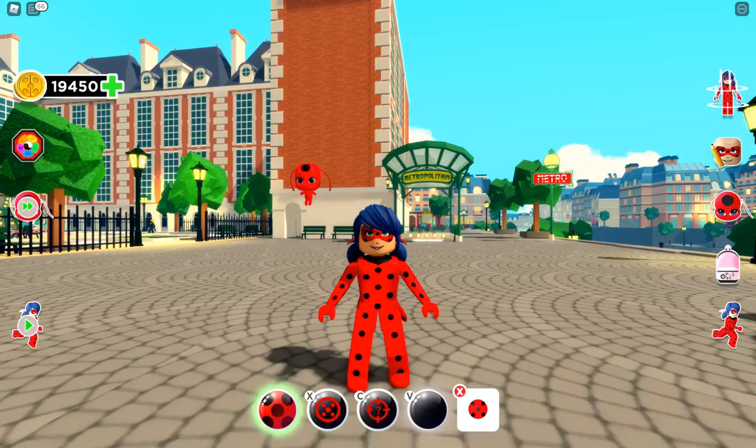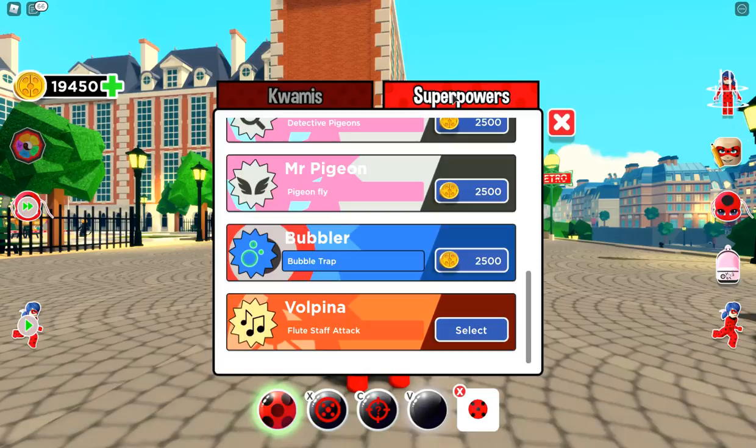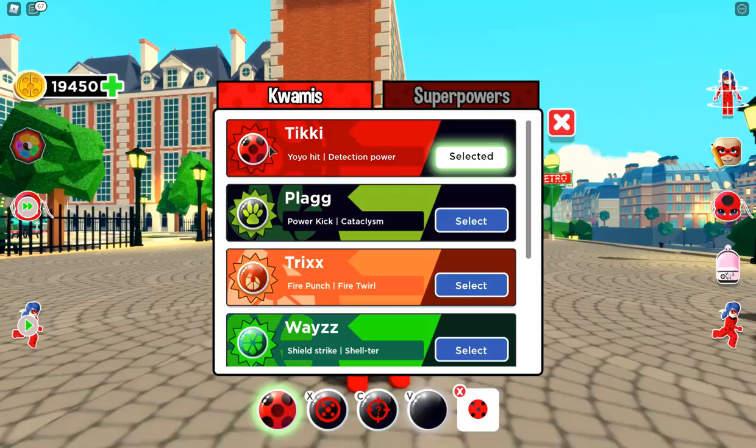Hi everyone, welcome to Evie's Toy House! Today we're playing more of the Miraculous Ladybug Roblox game. I want to try out some new features — over here on the left side we have the Miraculous Box. When you click on it, you see two tabs: one says Kwamis and one says Superpowers. Each Kwami gets two powers, and I've already gone ahead and activated all these powers. Let's go ahead and test them out!